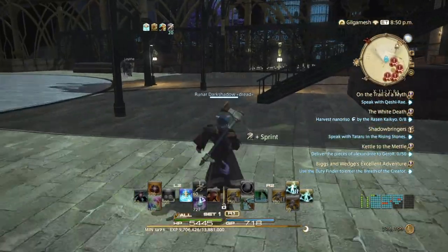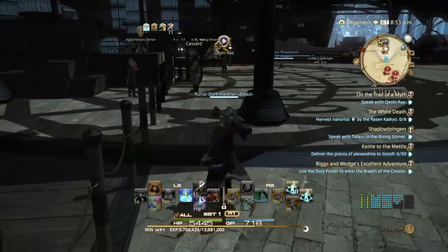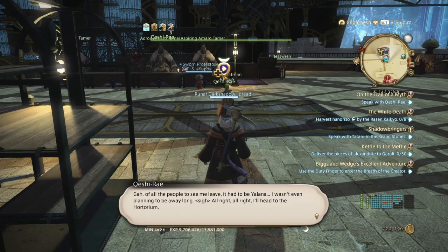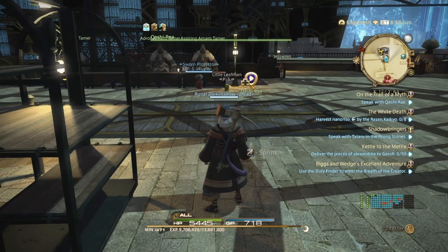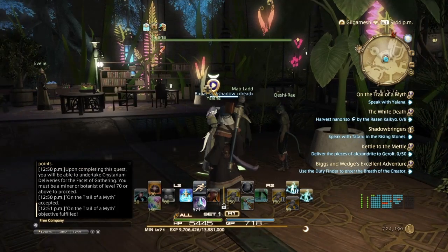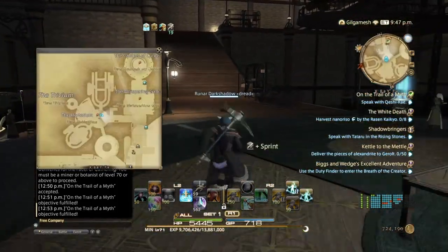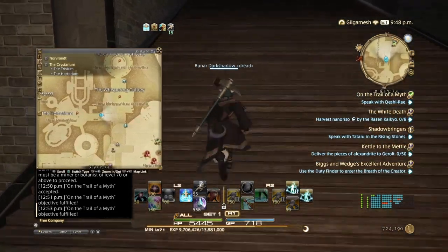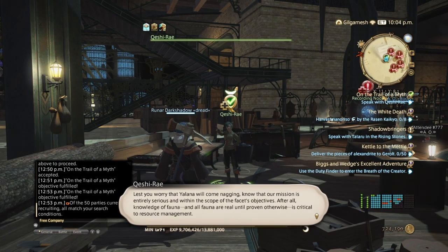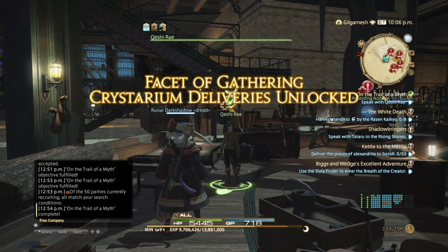We'll follow the steps: take the Aetherite to the Cabinet of Curiosity, go south and then go west, talk with her, skip the cutscene, and now we're going to go back to the Crystalline Mean. Run back to the Aetherite and then teleport up. We're back at the Crystalline Mean — finish the quest. And now the Facet of Gathering is unlocked.